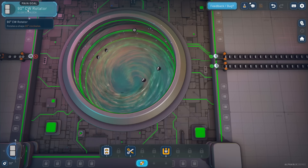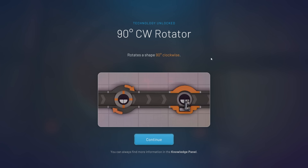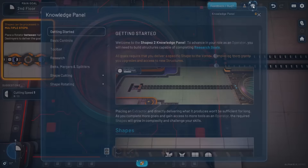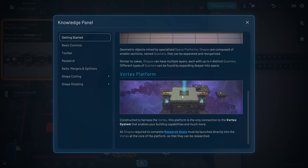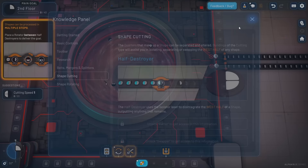We're going to meet that one pretty quick - it only requires 20 blocks. That's going to get us a 90-degree CW rotator. CW is clockwise - it rotates a shape 90 degrees. This is how tutorials should be done in all games. It can always find more information in the knowledge panel - let's look at that, it's up here on the top right. It shows us pretty much everything we need to know for the stuff we've unlocked so far.